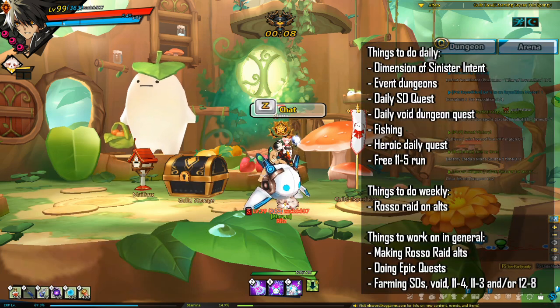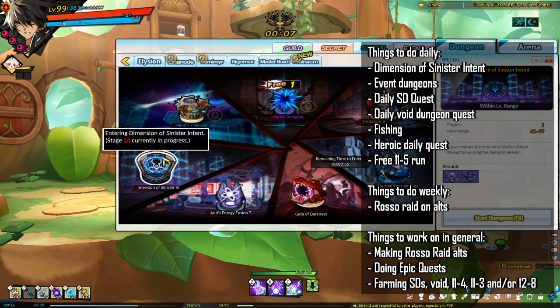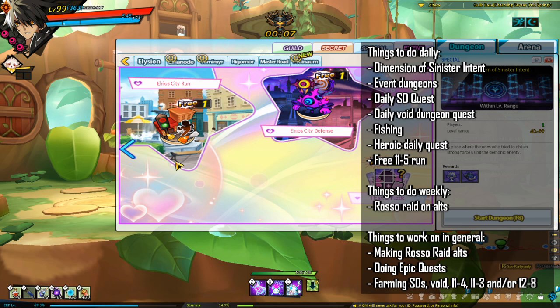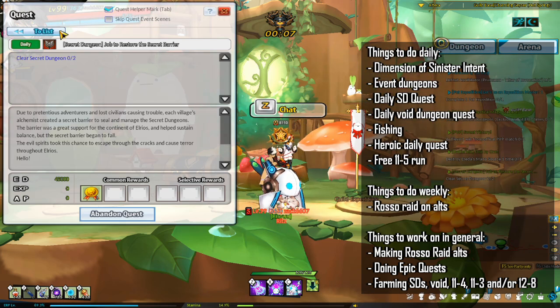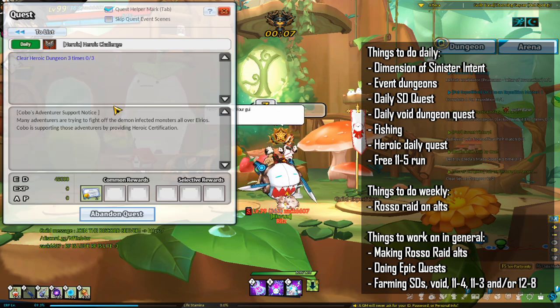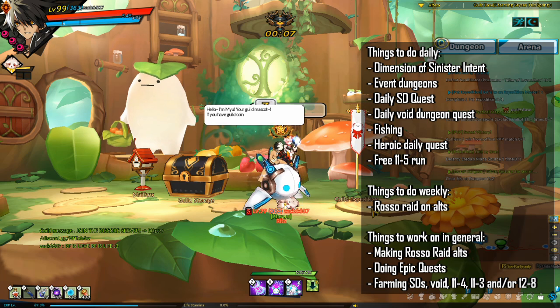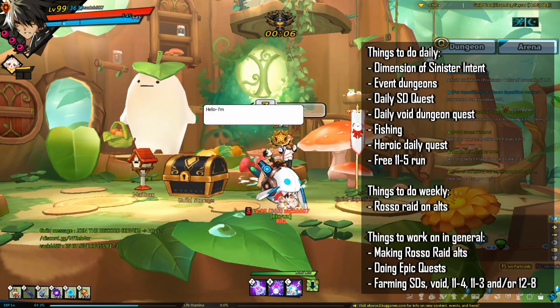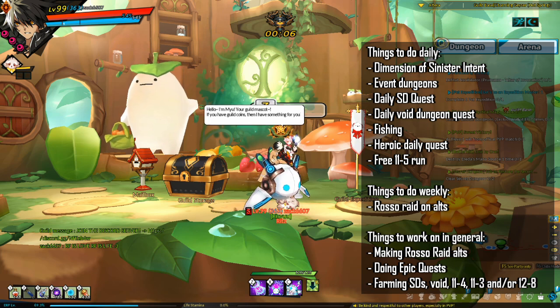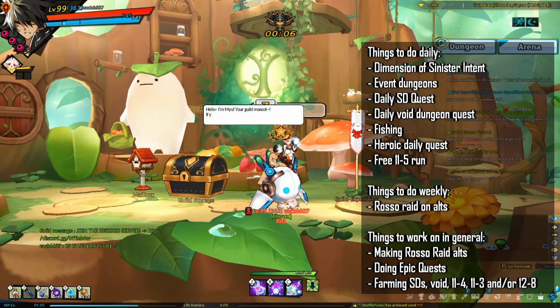To conclude: daily tasks for new or returning players include the special dungeon Dimension of Sinister Intent (five times per day), certain event dungeons for a free pet, fetch aura, costumes, skill cut-ins and custom awakening, your daily SD quest, daily void quest, fishing every day, the heroic daily quest, and your free 11-5 run. Weekly, you want to do Rosa Raid on your alts. General ongoing tasks include making Rosa Raid alts, doing your epic quests, and farming SDs, the void dungeon, 11-4, 11-3, or 12-8. This was a broad overview — I highly recommend the free-to-play PvE progression guide in the description for more detail.